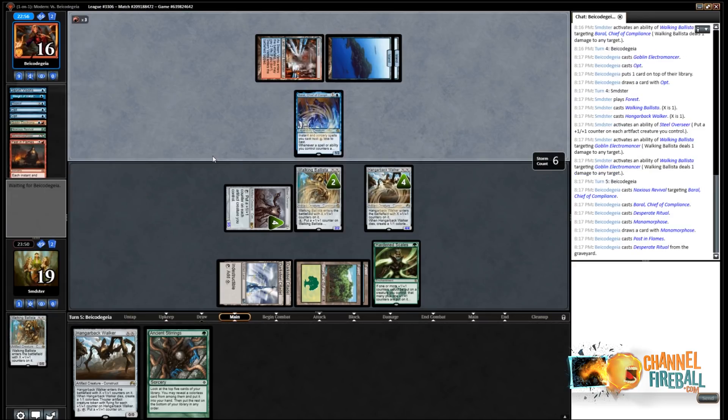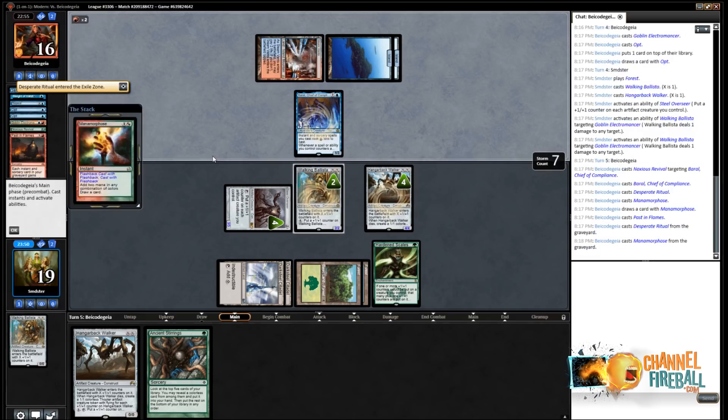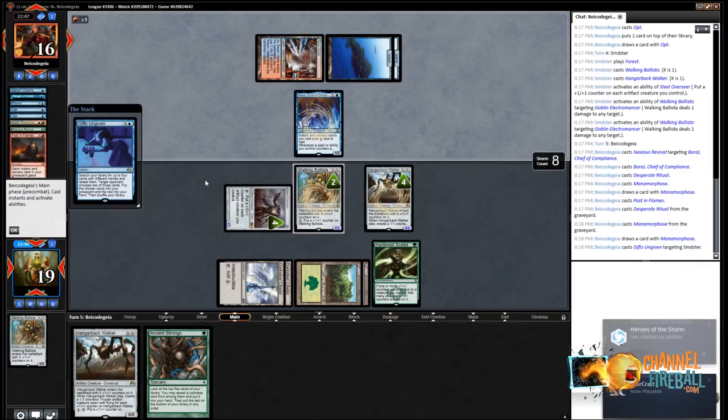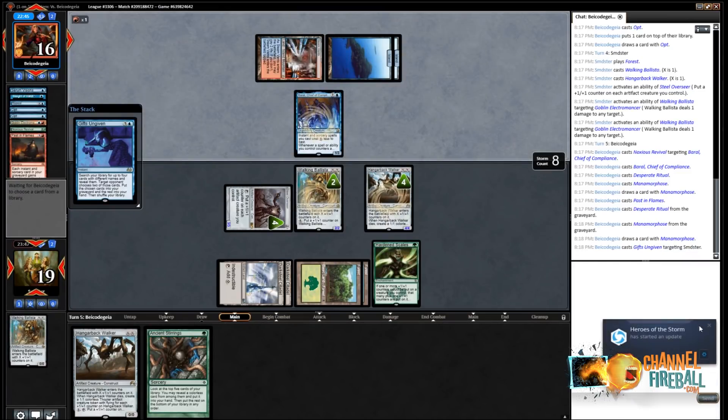Past in Flames is going to try again. This is definitely not how most going-offs look. They might end up Grapeshot-ing some stuff. They have Gifts, but they can't Gifts for too much that's scary here — they're probably going to go for Grapeshot and some Rituals. Manamorphose is definitely going to be among their finds. I'd be very surprised if they don't choose that one. I'm guessing it's going to be Manamorphose, Grapeshot, and then maybe some more Rituals or Lightning Bolt to deal with Walking Ballista.